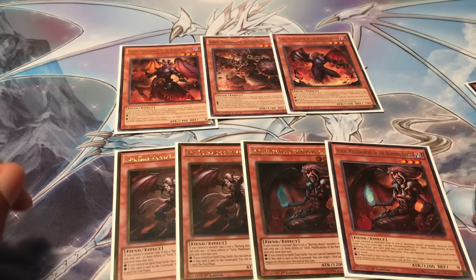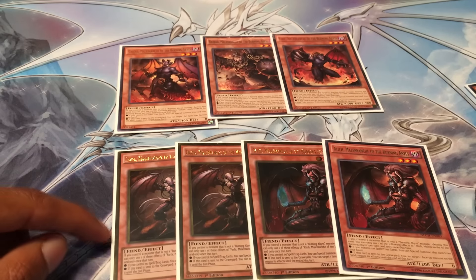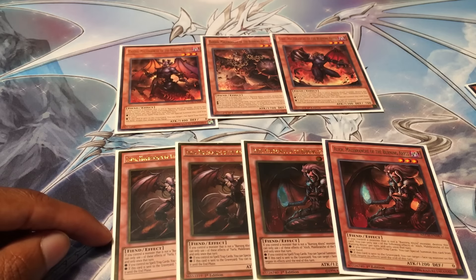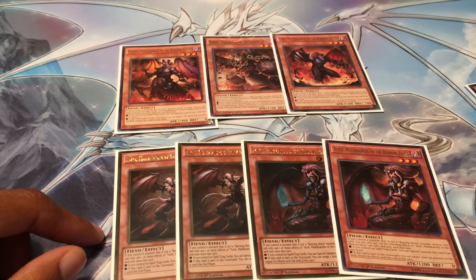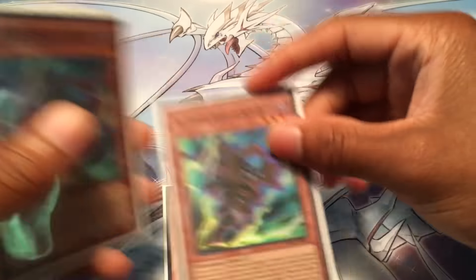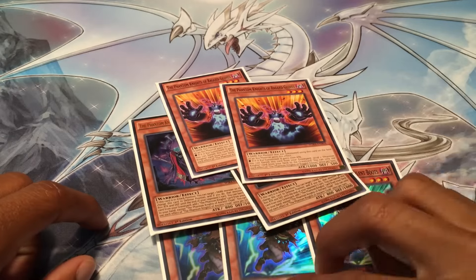A lot of people play three Farfa and one Alec, but I think Alec is better right now because against Monarchs you can use Alec to negate Edea and Eidos. And if they tribute your Beatrice while Alec is material, you can negate that Monarch's effect. Farfa doesn't do anything against Monarchs, and doesn't do anything against Cosmo either because it doesn't affect the ships - they can just tag out when you target the pilots. Alec is also good in the mirror match because you can just negate Beatrice. I was more worried about Monarchs than any other deck because they have more outs to Burning Abyss, so that's why I chose two Alec over the third Farfa.